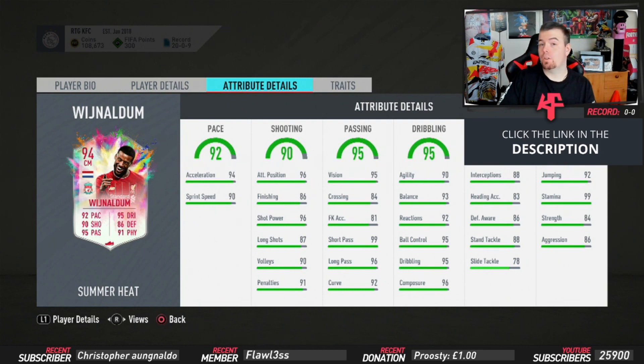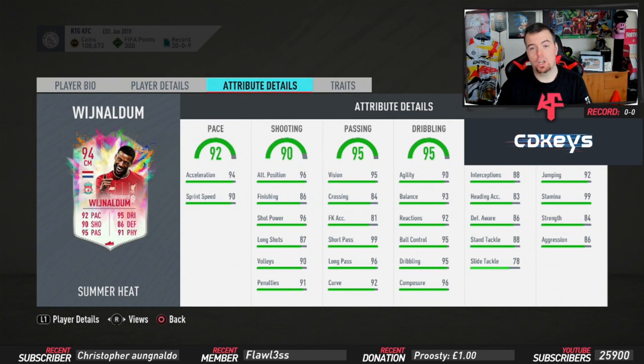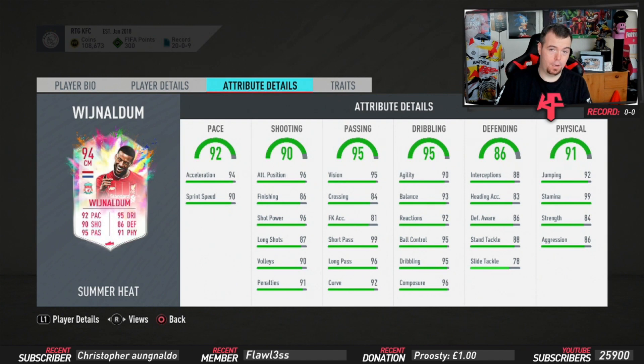Then you get into his in-game stats: 94 acceleration with 90 sprint speed, 96 attack positioning with 86 finishing, 96 shot power, 87 long shots, 90 volleys and 91 penalties. Then we got 95 vision, 84 crossing, 81 free kick accuracy, 99 short passing with 96 long passing and 92 curve.